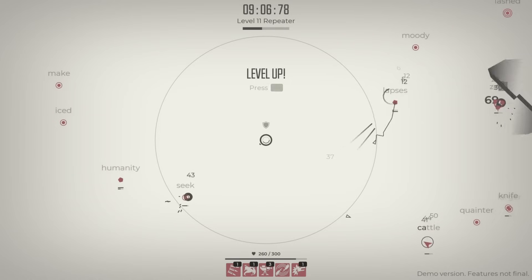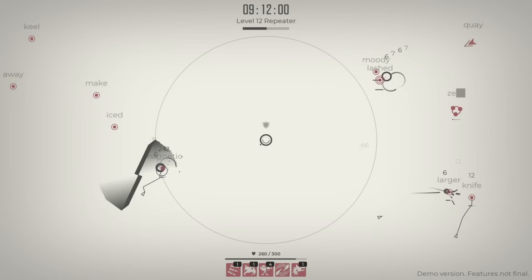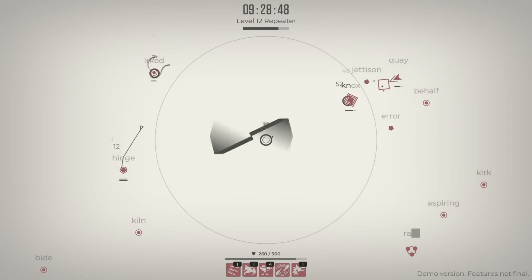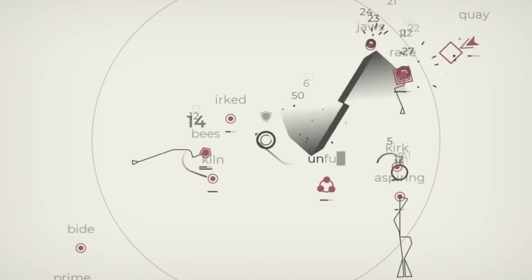At least we got the shield back. I have an upgrade I should probably do — more damage to the sentry, protect me please. And then 'lash' and 'zeds' — bringing in some fake British words. Sometimes the sentry takes out words before I'm done typing them, which is good and not good at the same time. Things are starting to get a little hectic here.